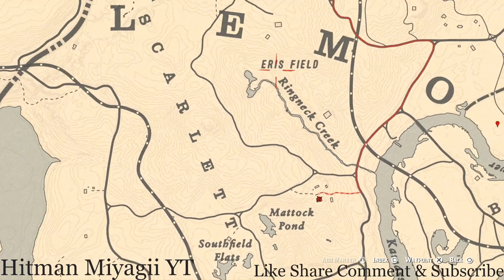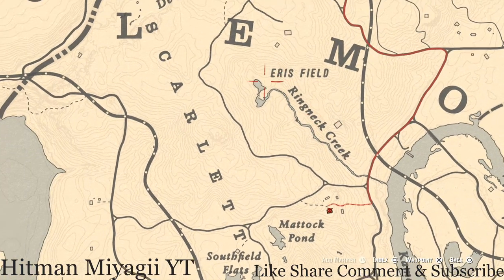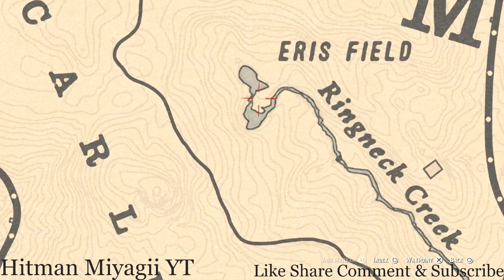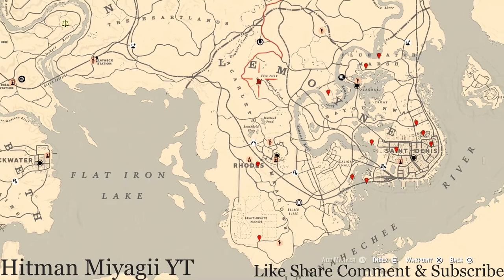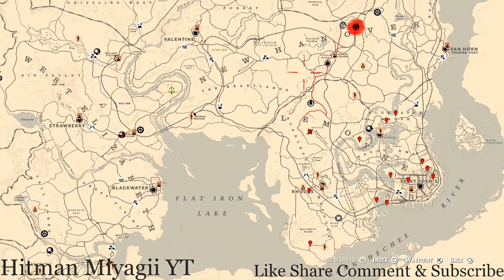Up here by Ringneck Creek, at this location, pull out your metal detector and you will hit on another random coin. I cannot tell you what coin it is because it is randomized. That's pretty much it for all the extras and all that other good stuff.